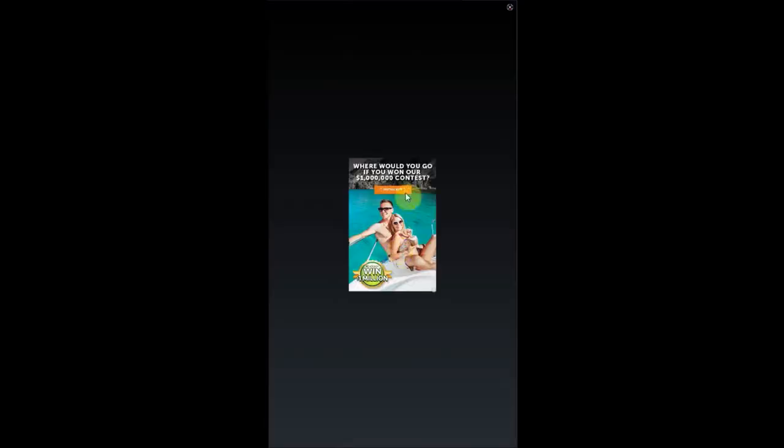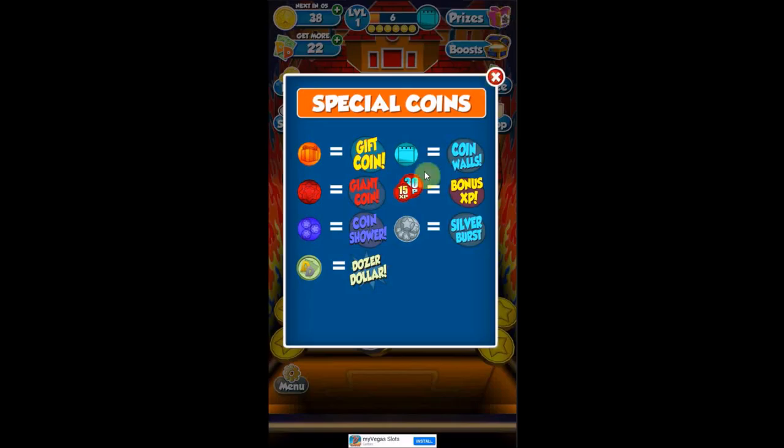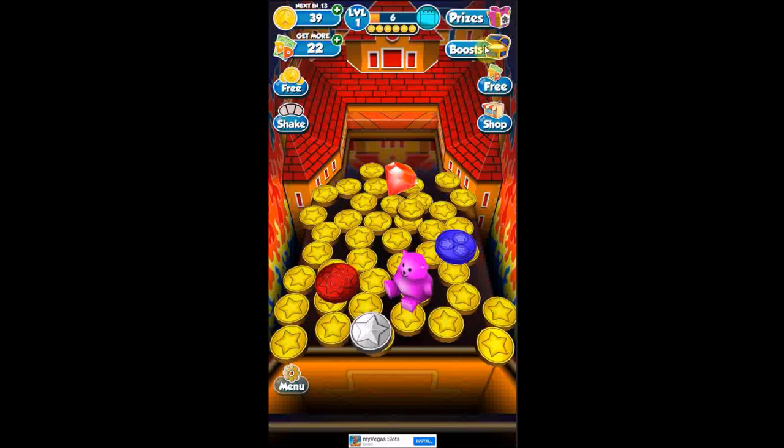When you sink the red coin, a big yellow coin drops — shaking the board and bringing stuff down. Coin Shower drops a bunch of coins. A Dozer dollar is just their in-game currency. This is bonus XP. The highest I've seen is 125. The ads are annoying — we'll show you how to fix that later. The silver burst turns gold coins into silver coins.